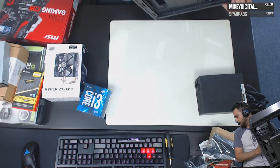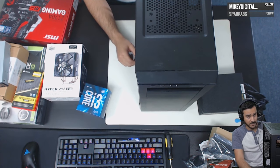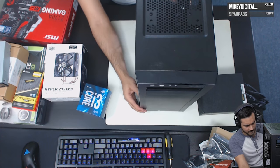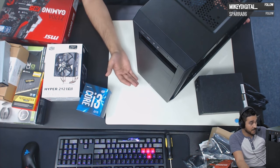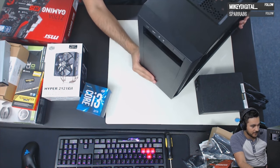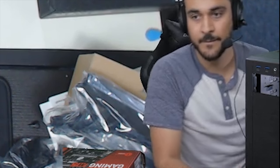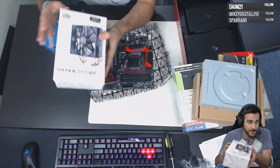The case is the Corsair Carbide 200R — a pretty good budget case. You can find it for about $60, maybe $39.99 on sale. I've always liked Corsair cases. I tend to prefer flat black cases — nothing too flashy.